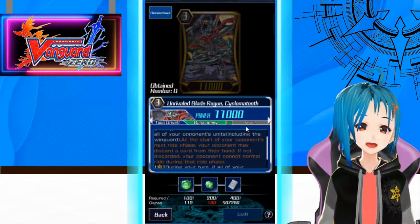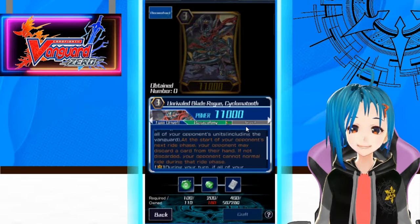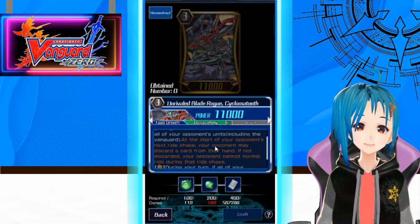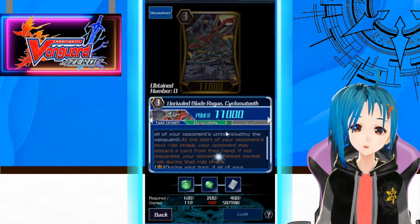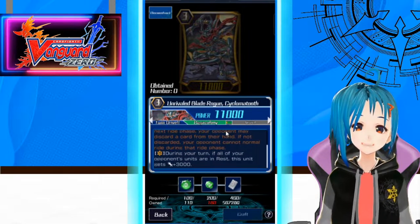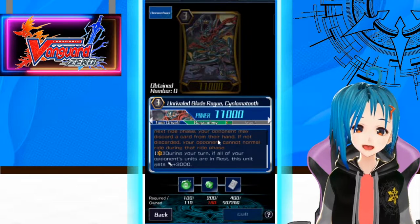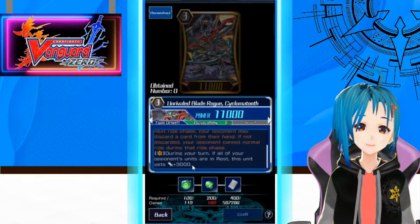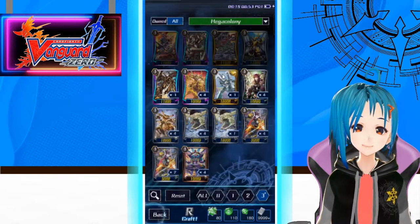If they don't re-ride, they won't be able to have their Vanguard stand up. But if they do want to re-ride, they have to minus one — so you're minusing the opponent and preventing their units from re-standing. That's really great. And during your turn, if all of your opponent's units are in rest, just gain 3k. Standard Brick Ride stuff.